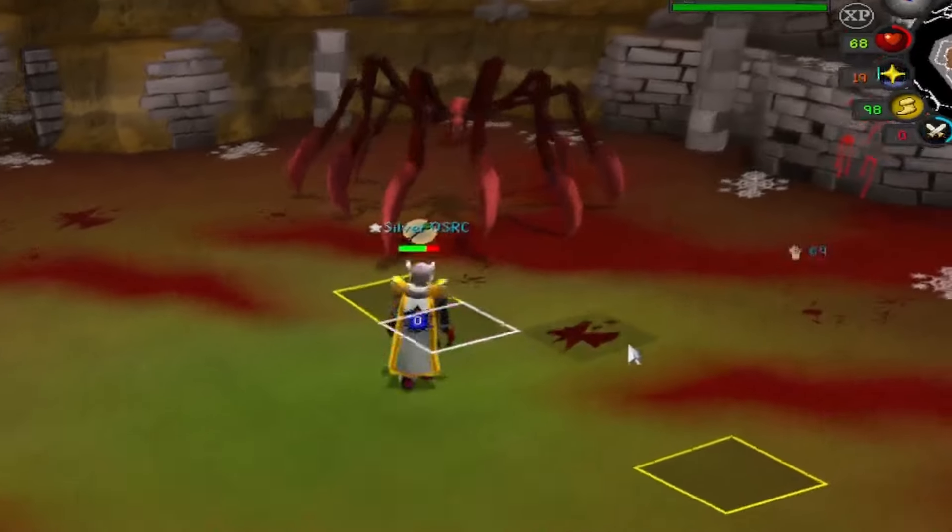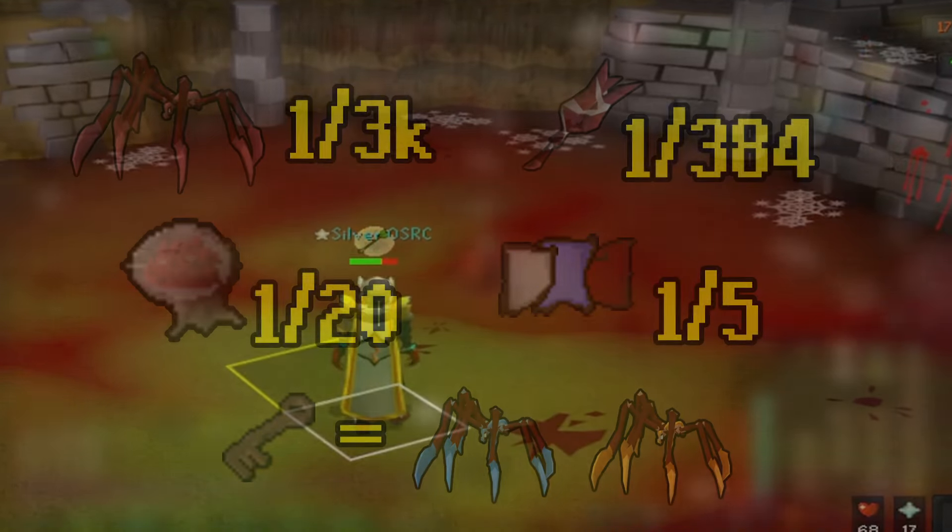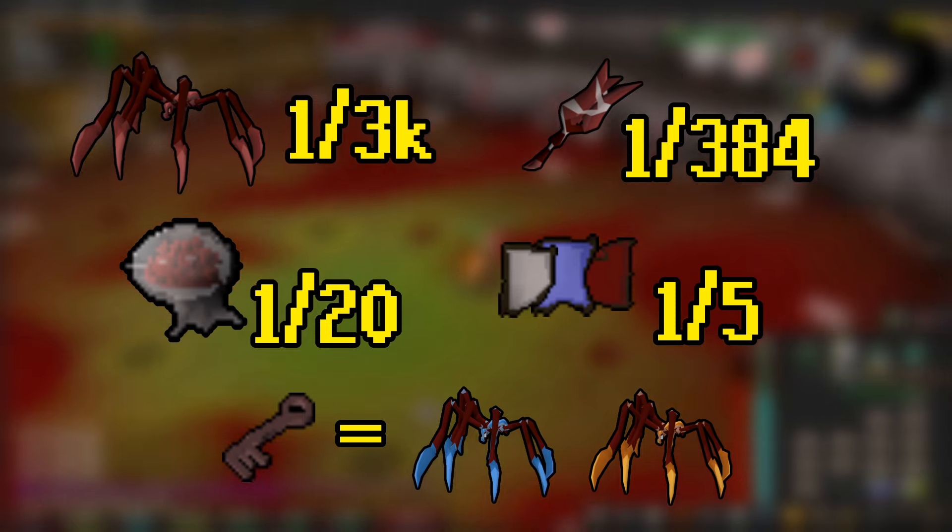As always, if you like the video, please like, subscribe, and drop a comment. As to why people kill this boss, it's mostly for the pet, which drops at a rate of 1 out of 3,000.